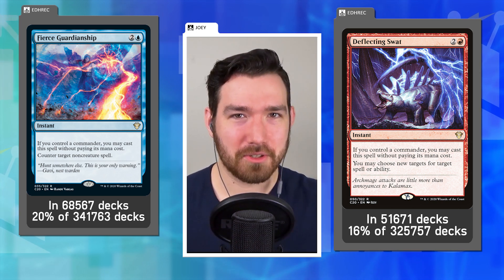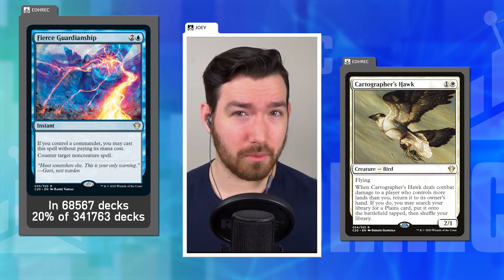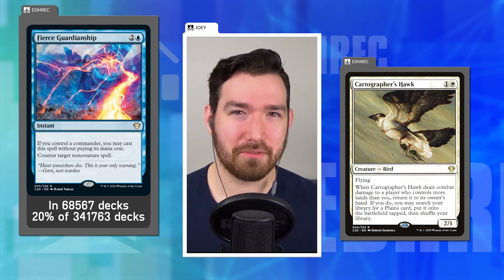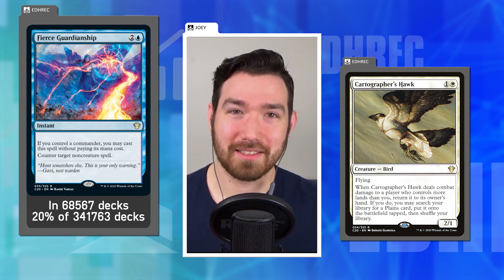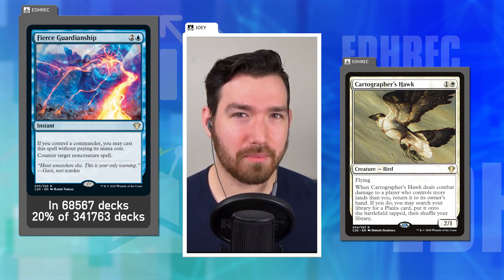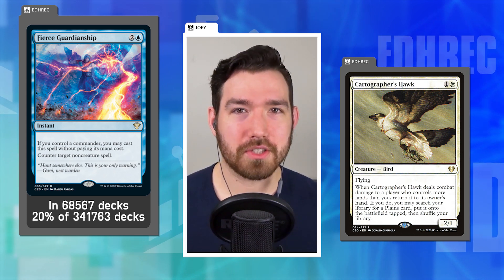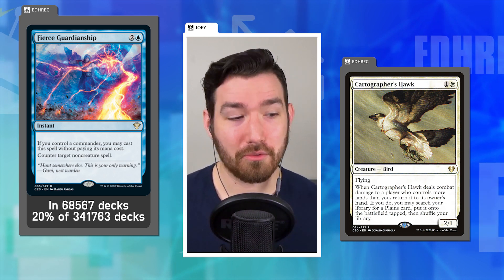This was also the set where Cartographer's Hawk was introduced as a supposed solution to white's ramp problem — and that really doesn't work. The themes didn't appeal to me, and I'm happy to see things have moved slightly away from that type of direction in future pre-cons. Comparing it to the pre-cons we're about to get to, this one gets more of a thumbs down from me. But that's also one of the only thumbs down I'm going to give.